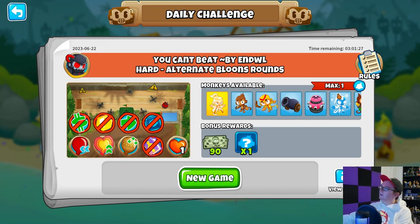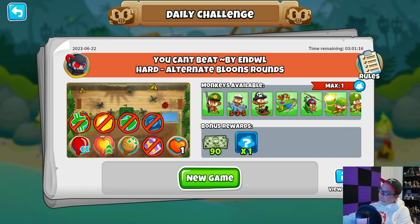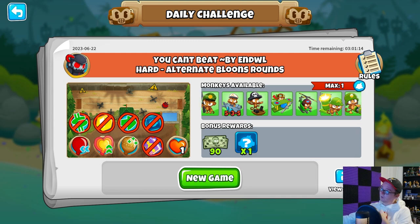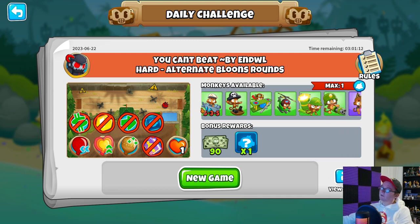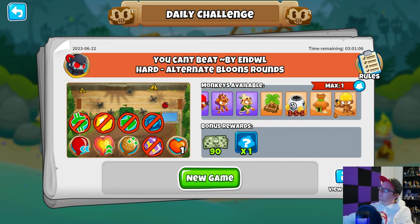Yep, Firing Range. You're only allowed one Tower, and as far as the Monkeys available, you're allowed Adora as a Hero. All the Primary Towers, all the Military except for Middle Path Sub — can't go to Tier 4 or 5. All the Magic, and as far as the Support goes, we're missing the Beast Handler and we're missing the Top Path Tier 4 and Tier 5 Spike Factory.